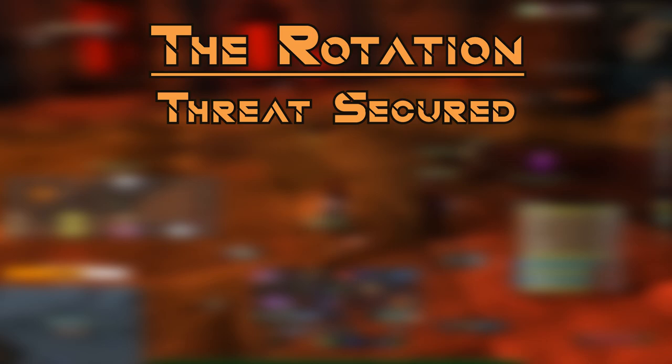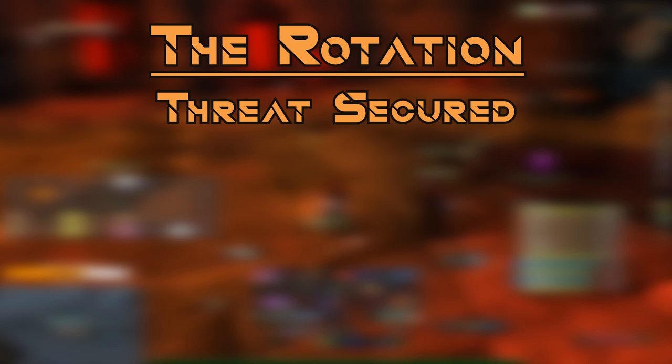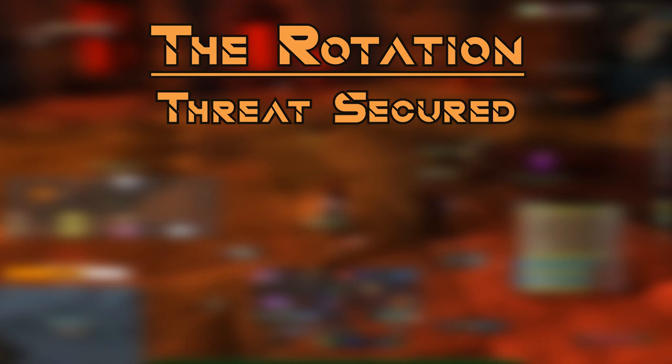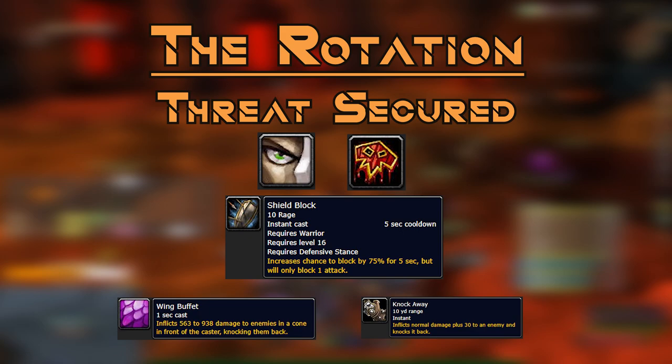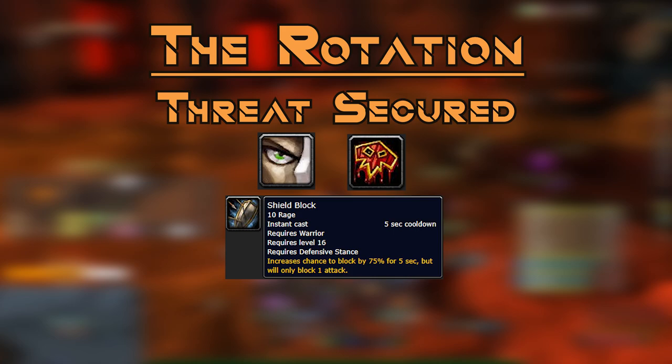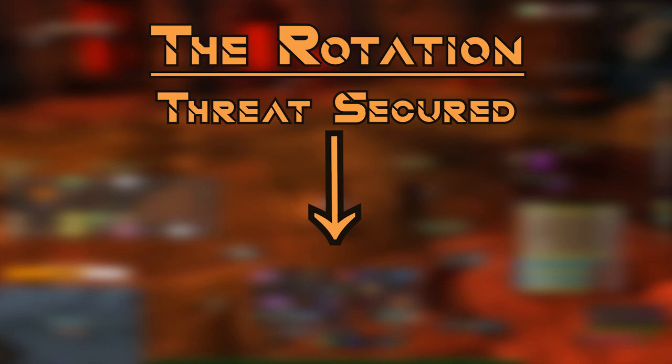Once you feel you have sufficient threat on the boss, pull out your shield and start using Shield Block in the rotation — after Revenge and Bloodthirst. Only do this if you are at least at a 30% threat lead and the boss doesn't have any mechanics that knock you back and reduce your threat, such as Onyxia and Broodlord Lashlayer. This will really smooth out the damage you take and give healers a lot of breathing room. If DPS start catching up, simply pull out your dual-wield set, pump the threat back up, and swap to shield again when comfortable.